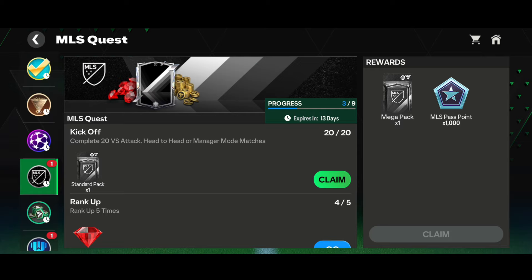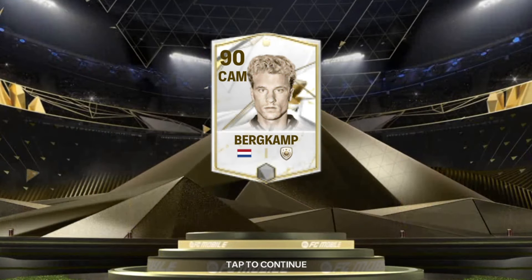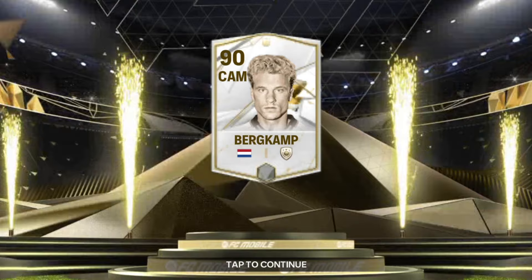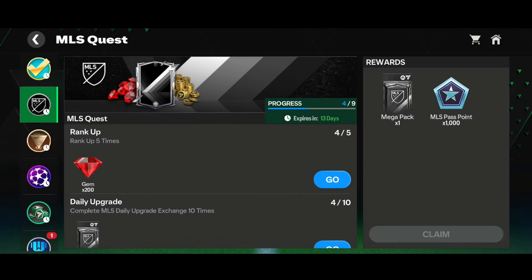Now collecting the China pack from the MLS quest section in my second account. Here comes the quest pack - it's an icons walkout, a Netherlands CAM icon. We got the 98-rated CAM Bergkamp - the base icon version. Along with that we got one 87-rated right back Lane from the MLS event, one lakh coins, and several base cards. That's a decent small W.